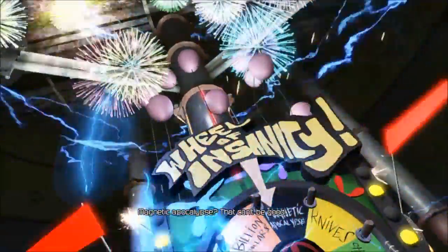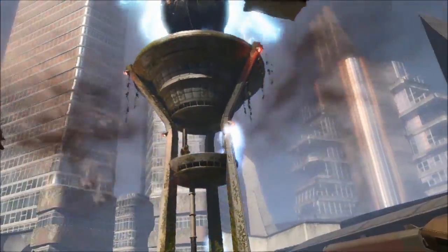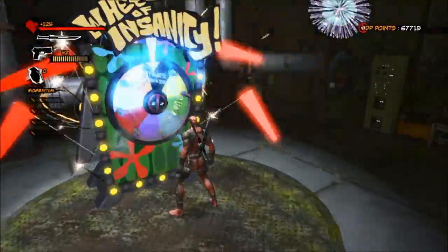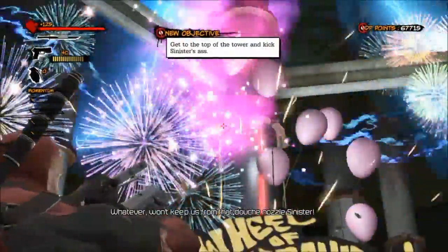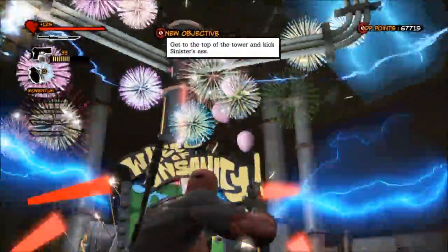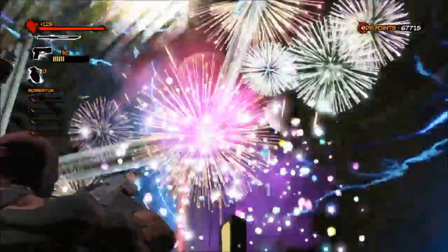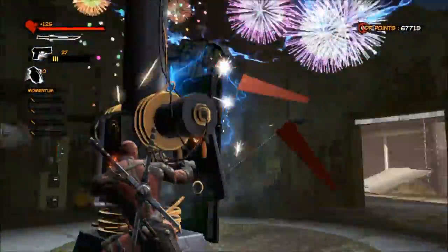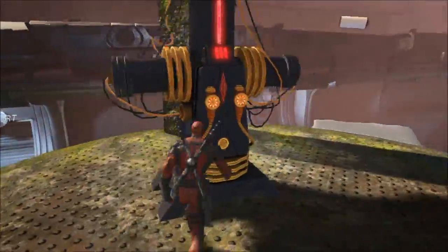What you want to do is spin the wheel. You get the Magnetic Apocalypse — and it's Magnetic Apocalypse every time, not random. As soon as the cutscene is over, balloons and fireworks will pop up from the machine. What you want to do is just shoot the balloons that come out of the machine. When you're done, just go outside.